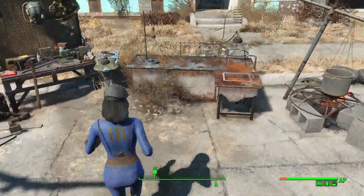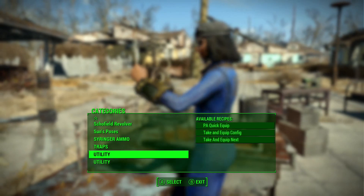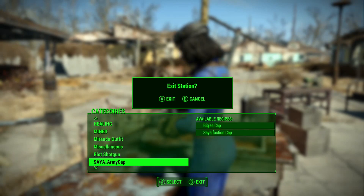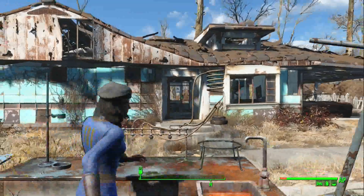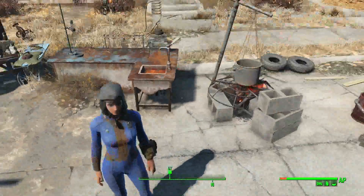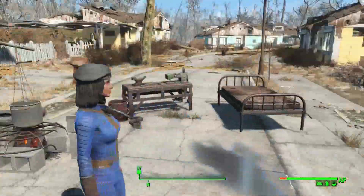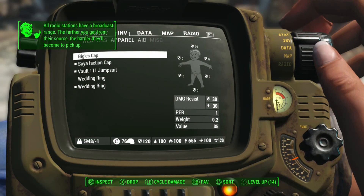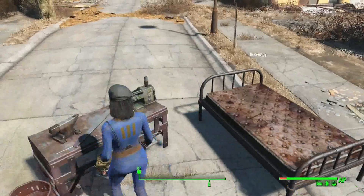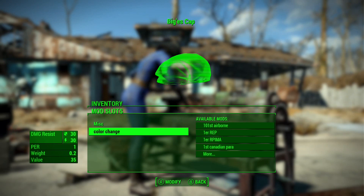All I can tell you is they're in the crafting station and you can craft them up. They just require some cloth, use your perception, and you can wear them. That's what they're going to look like — just a plain one. When you get into the customization, that's what really shines.